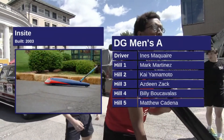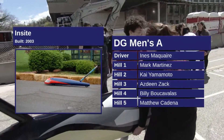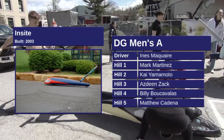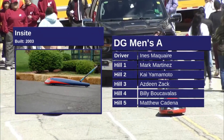And they're going up against DG. This is going to be a very interesting race, I think. Enos Marque in the driver. Hill 1, Mark Martinez. Hill 2, Billy Bouttavallis. Hill 3, Azdeen. Zach Hill 4, Nolan Hughes. And Hill 5, Kai Yamamoto.